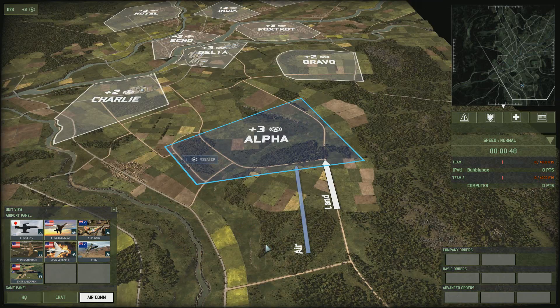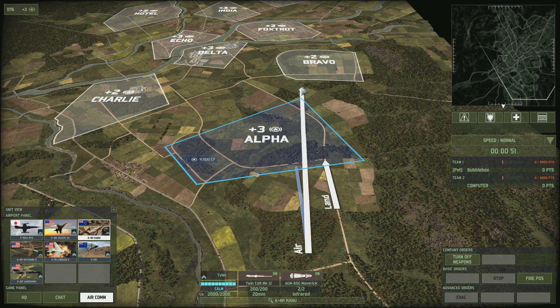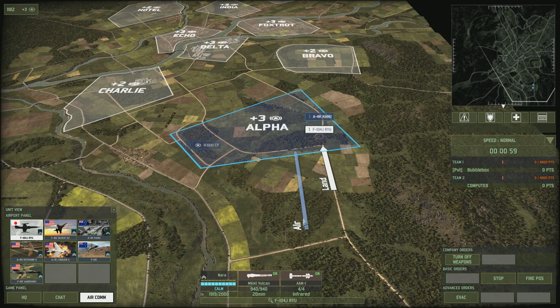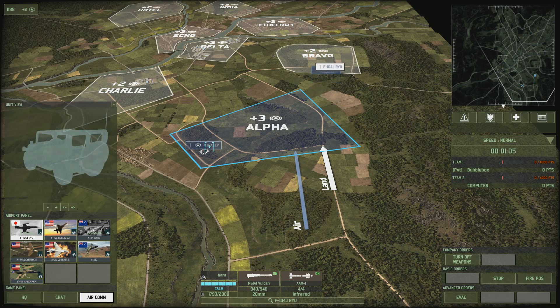Planes can be summoned to battle from the airfield by left-clicking on the plane and then right-clicking on the terrain or on the target you want to attack. The aircraft enter the map via a controlled air corridor — the spawn area for your aircraft — and you must of course control the air lane to be able to do this.